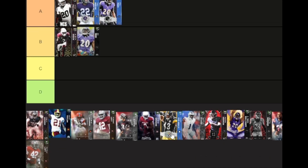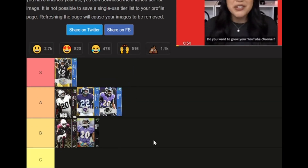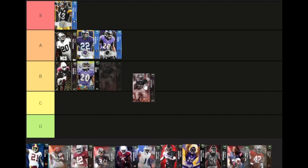Moving right along — Tory Palmolo, S tier. Love this card. 90 man, 90 zone — put him wherever you want, any scheme. He has those thresholds, he'll play great man and zone, he has good KOs. I really like this card. Go pick him up if you haven't; he's at a good price right now.